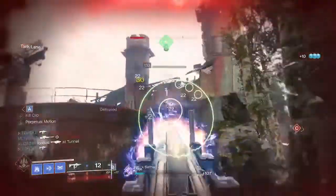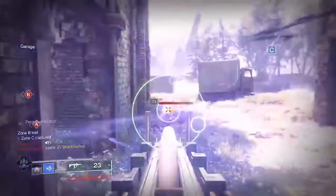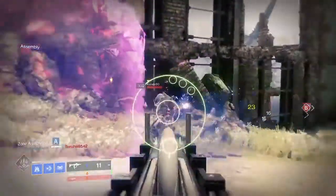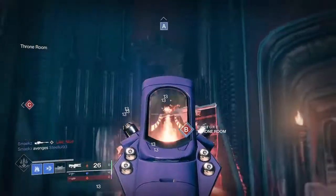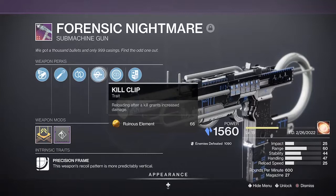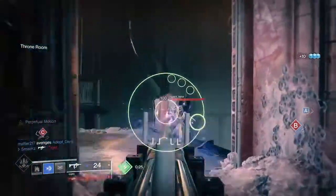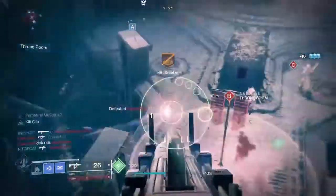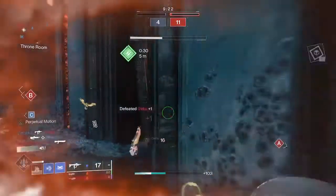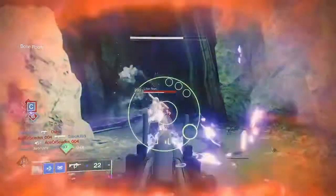Perpetual Motion is a really great perk, particularly on this 600 RPM archetype as the stats will always be the lowest on these. I would recommend giving this roll and this gun a go before slapping on enhanced versions. I can't say for certain what enhanced actually gives you, but it feels like it gives you an extra half a second before Perpetual Motion deactivates. Next up we have Kill Clip. I prefer this over Multi Kill Clip for PvP, particularly on this SMG, as you are really not going to get multi kills in one mag. So this is one area where the Forensic Nightmare does beat the Multi Mark dynamic and Multi Kill Clip combination.